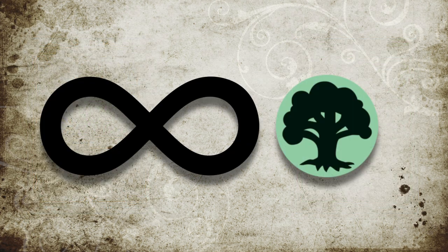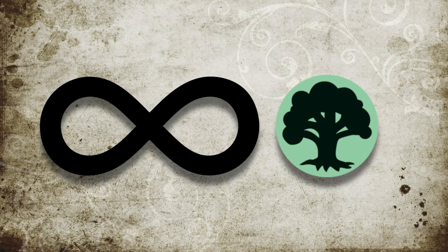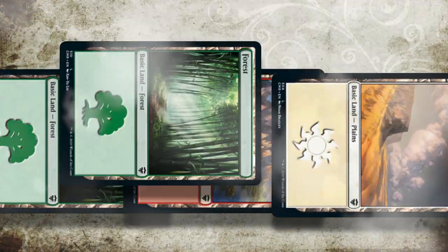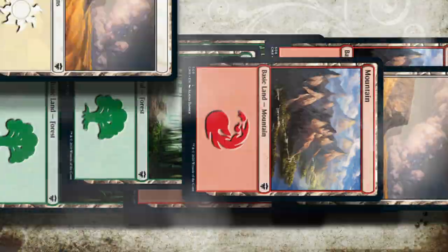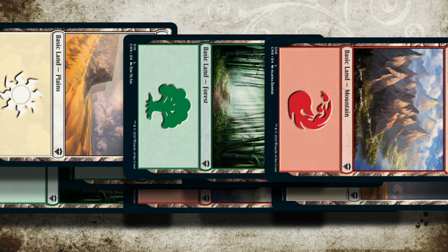If we had infinite green mana, we could go through our library and pull out all of the basic lands in our deck and still have the exact same number of +1/+1 counters as we did at the beginning of the turn. But if only we had infinite green mana with which to do so.